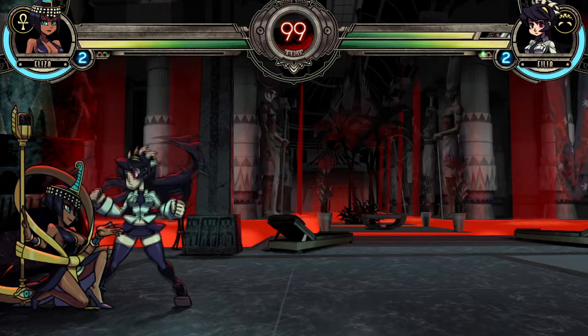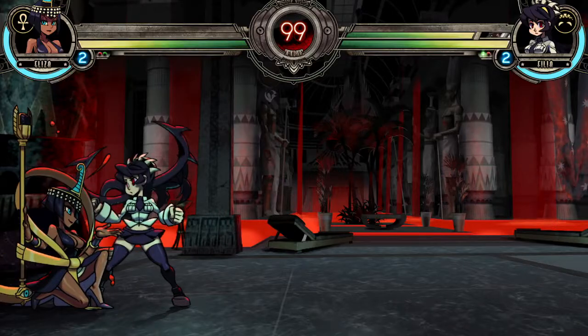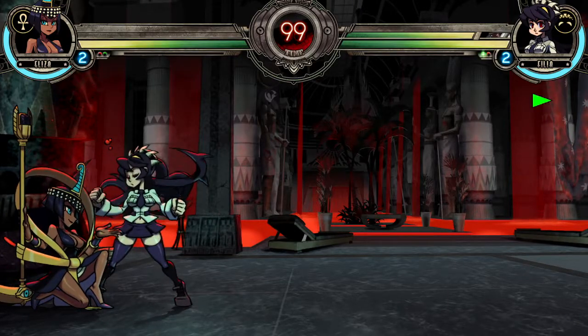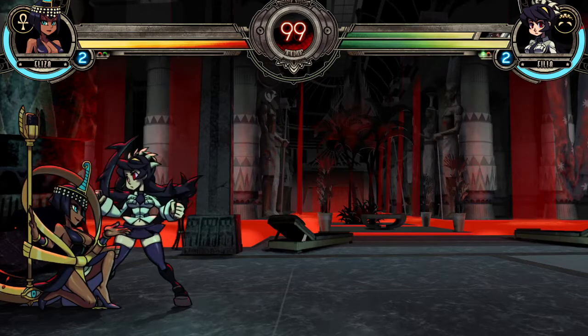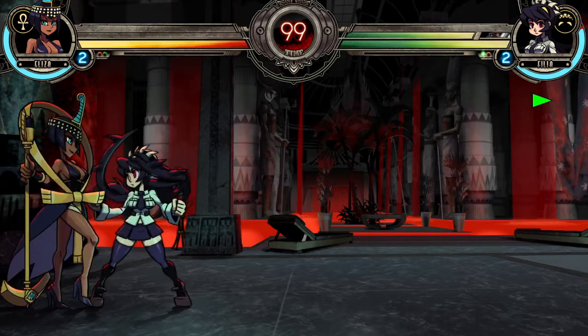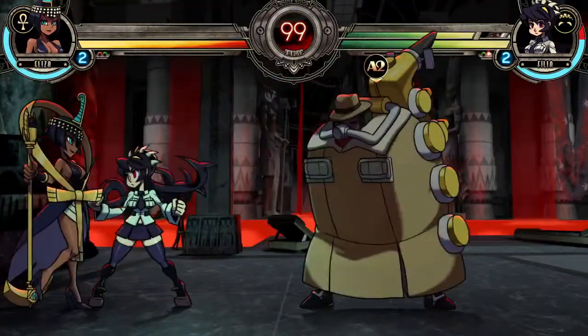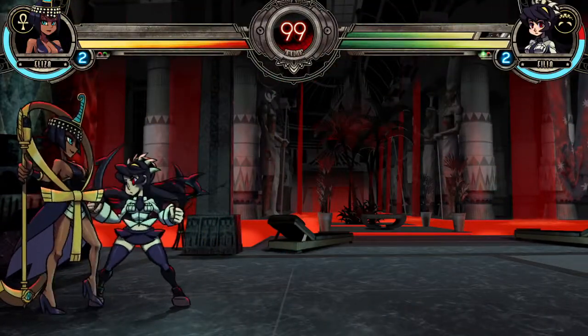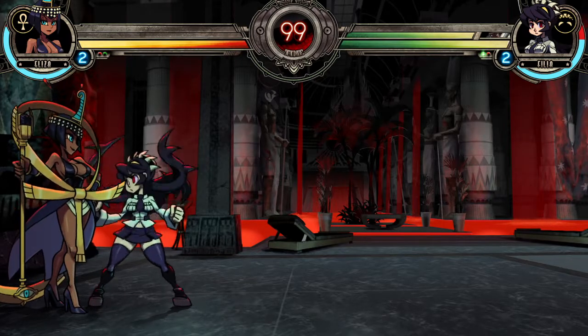Beat Extend is also a serviceable offensive assist — it pulls the opponent out of the corner, allowing for corner cross-ups. Note that every character aside from Big Band only blocks one hit of the assist while crouching, which has fairly low block stun. Varying whether you block the assist standing, crouching, and push blocking or not gives you a lot of control as to when you escape block stun, and lets you use push block absolute guard and push block guard cancel to help mitigate mixups.